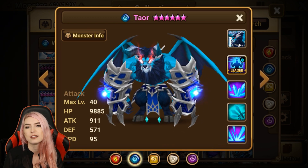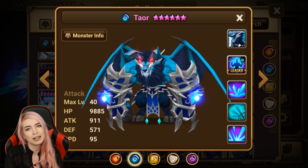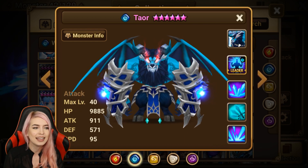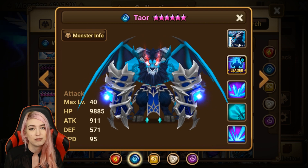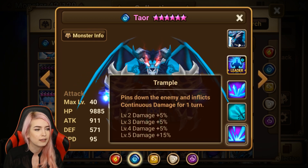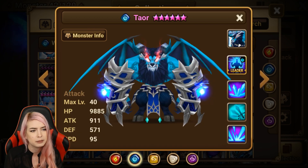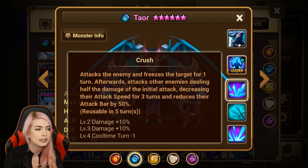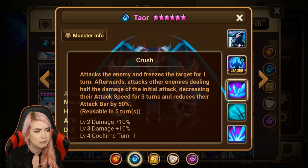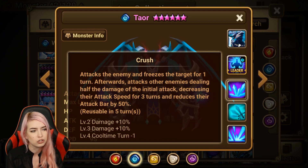Number four is gonna go to Tayor. The reason he's on here is I feel like he just lost his use in the game. He used to be used in Dragons B12, but then Spectra had the second awakening and having that second awakened unit be better than a Tayor is just a little sad. Looking at Tayor: first skill continuous damage, second skill attack speed increased for two turns on a critical hit — you're gonna build him as an attack/damage type. His third skill attacks the enemy, freezes the target for one turn, then attacks all other enemies dealing half the damage, decreasing their attack speed for three turns and reducing their attack bar by 50%.